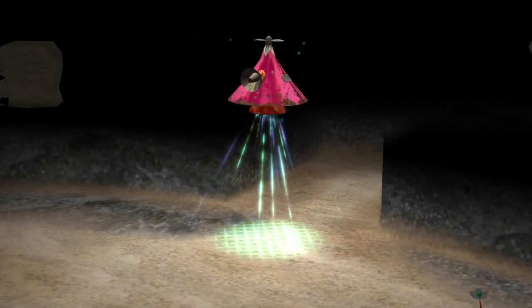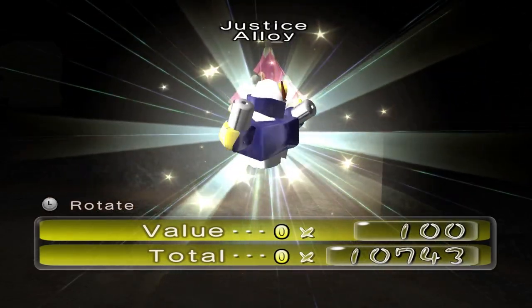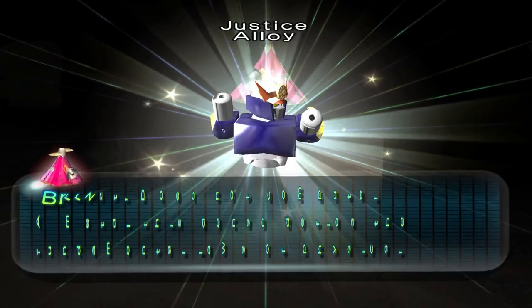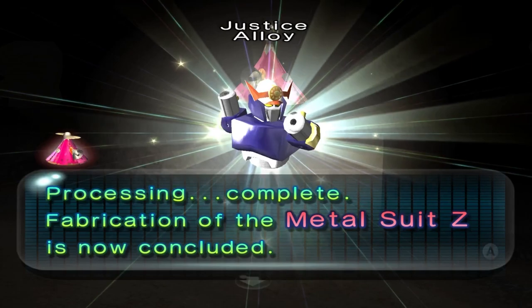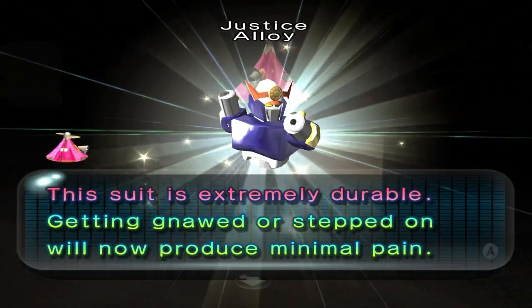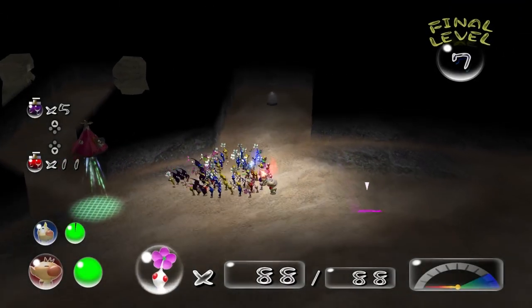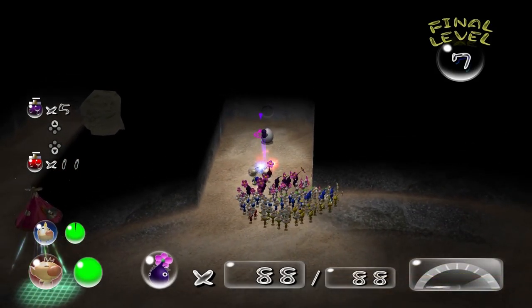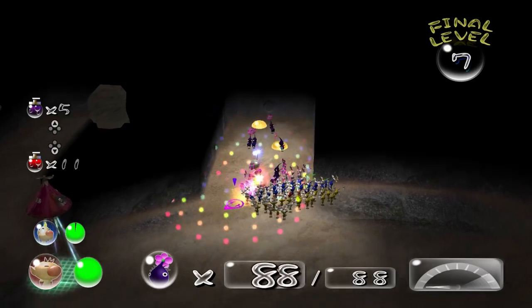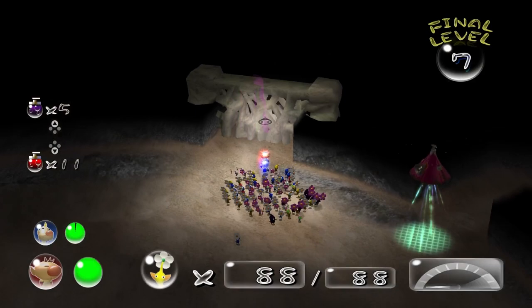We got another Transformer ripoff! It's the Justice Alloy — the Metal Suit Z. It's extremely durable, getting aboard and stepped on — minimal pain. But I can't remember what it does though. Unless it reduces the amount of damage, or if it's for avoiding wind from the Puffy Blowhogs and the Whibbering Blowhogs and things like that — I can't remember.